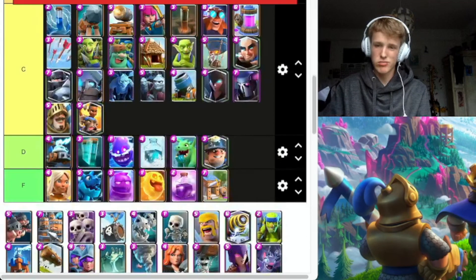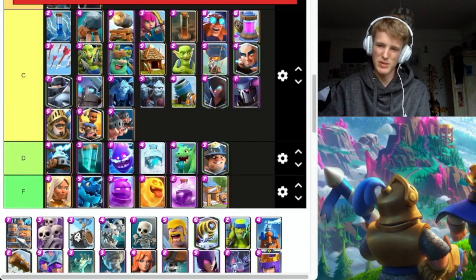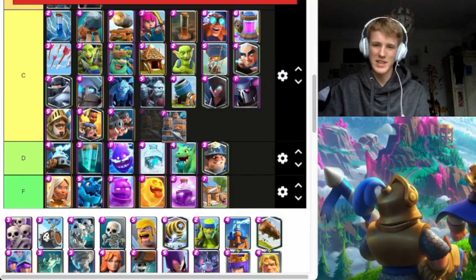Royal Pigs — going C. They get countered very easily, but if you don't have a good counter they're good. Royal Recruits — definitely going C. They're good in Triple Elixir and work in some decks, like two decks.